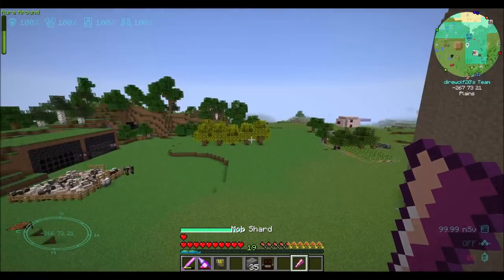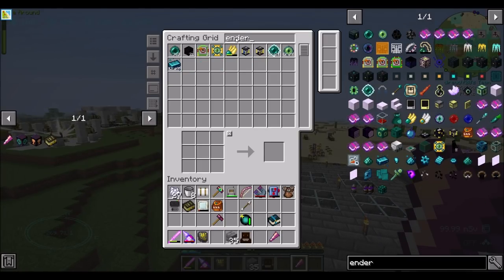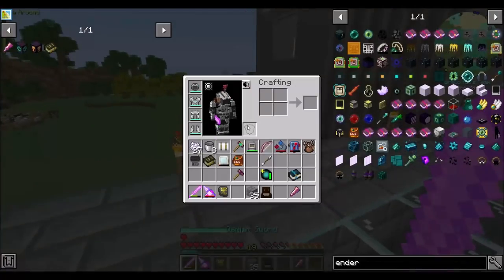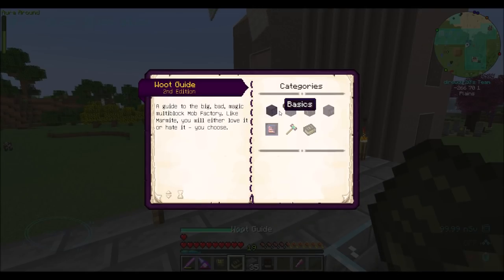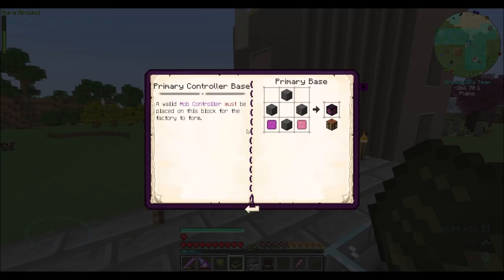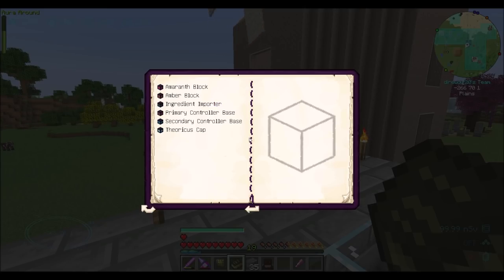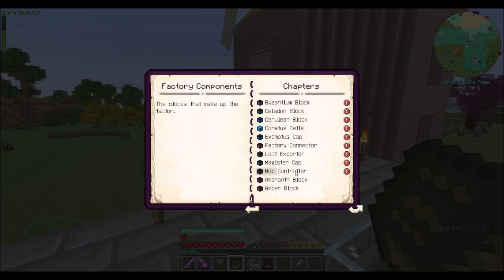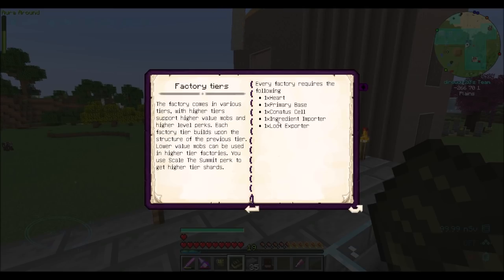So now we have to decide what mob we want to spawn. How are we for enderpearls? Not great. How do I know what tier mobs? Because different things relate to different tiers. A lot of these they don't describe what they do. Lower value mobs can be used in higher tier factories, but higher value mobs need higher tier factories. So how do I know which mobs work in which factories?